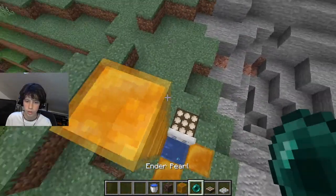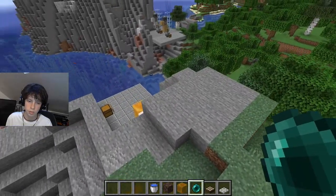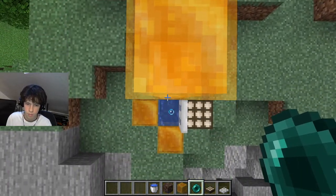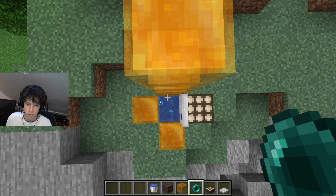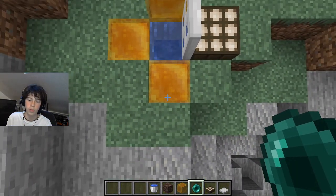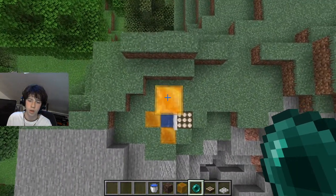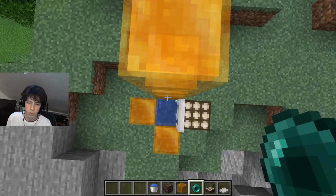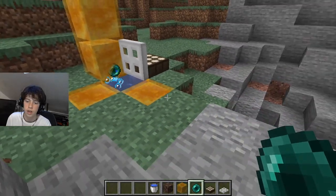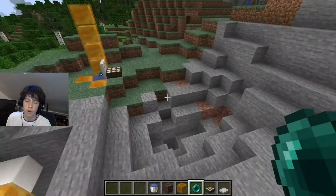All we need to do is climb up here. We can make access with some stairs. We need to go up here, aim straight down but right next to the structure — this will take a few tries but eventually it will work. Make sure you have enough ender pearls. Now it's stuck to the honey and it's going to stay there.